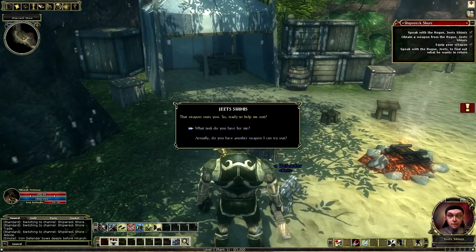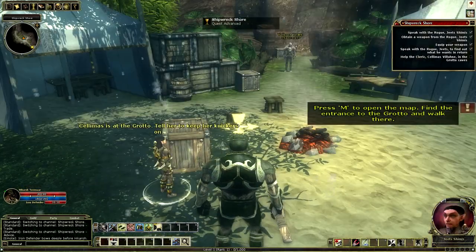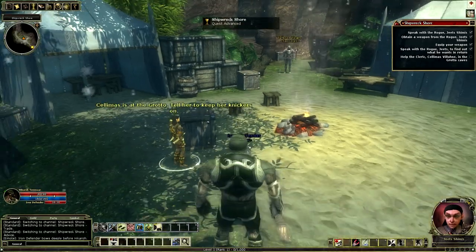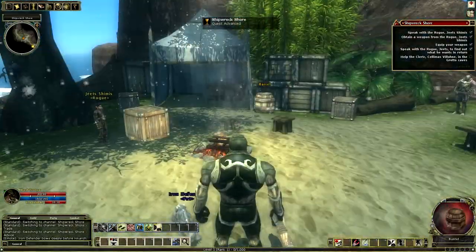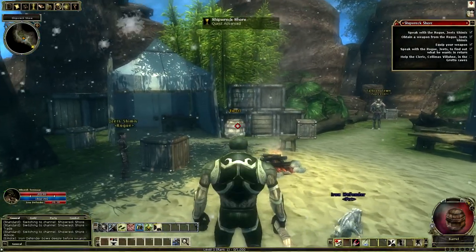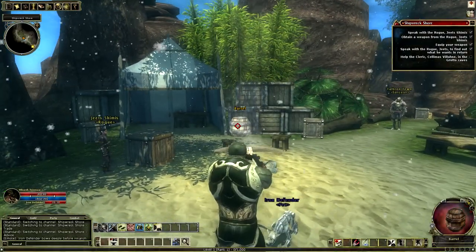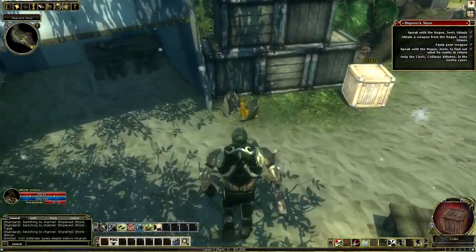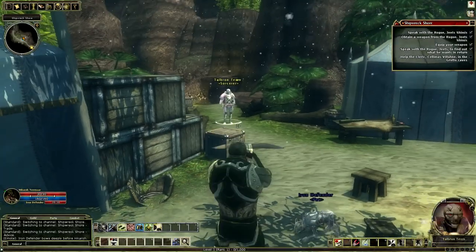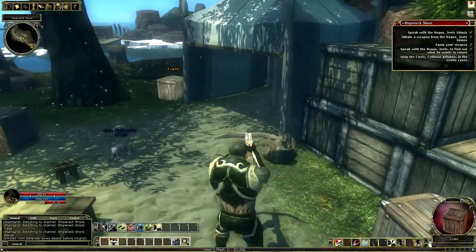For the time being I will equip that ammunition. So this game is very different when it comes to combat than standard MMOs. The way it works is when you left click, you attack — very action based. Also with the crossbow, I have to click once to reload, then click again to fire. And that goes for the repeating crossbow also.